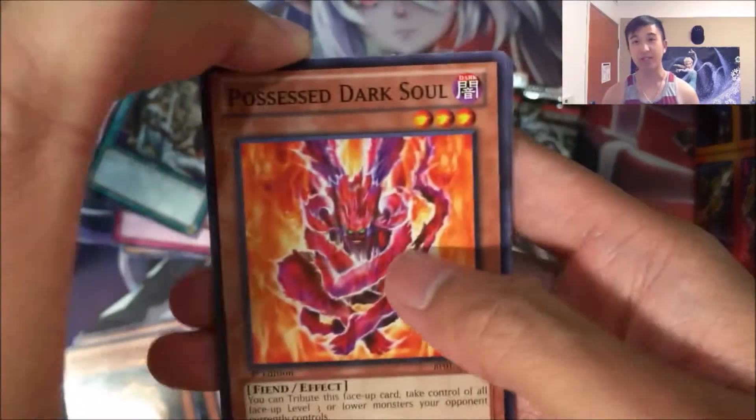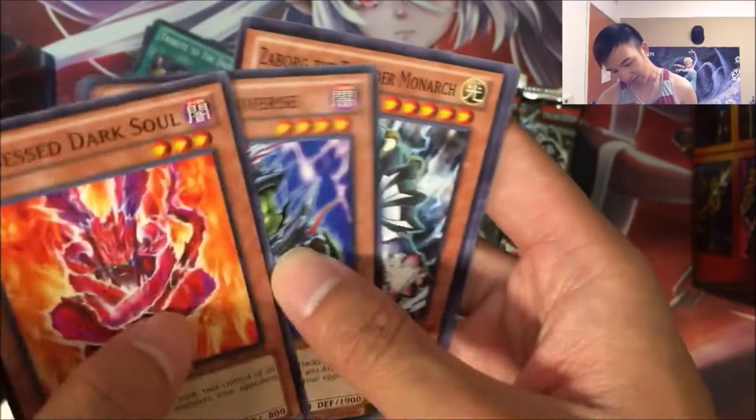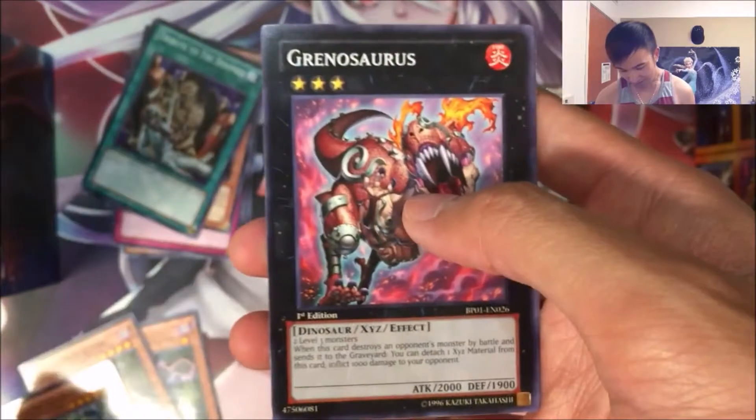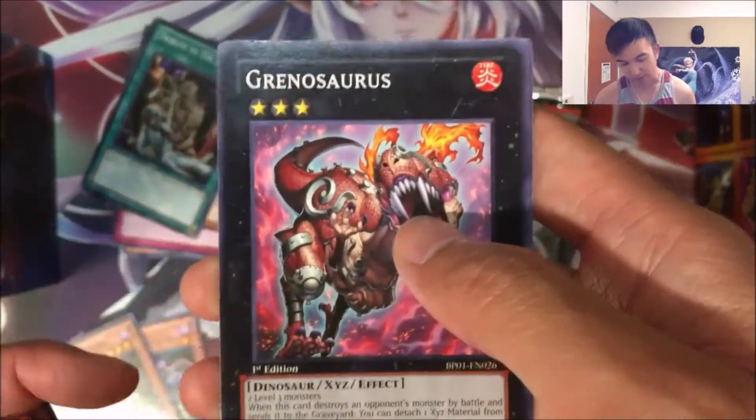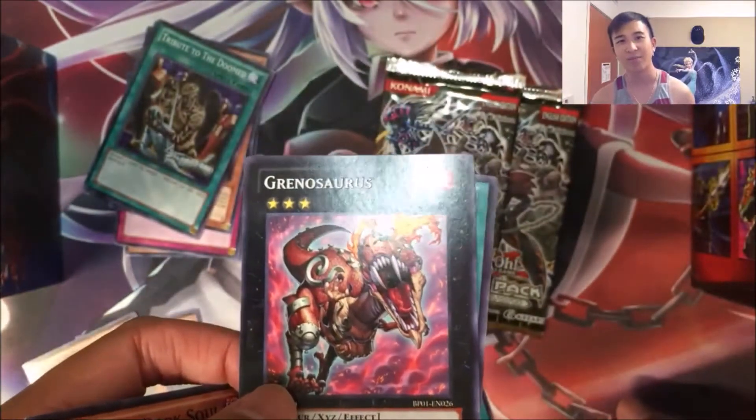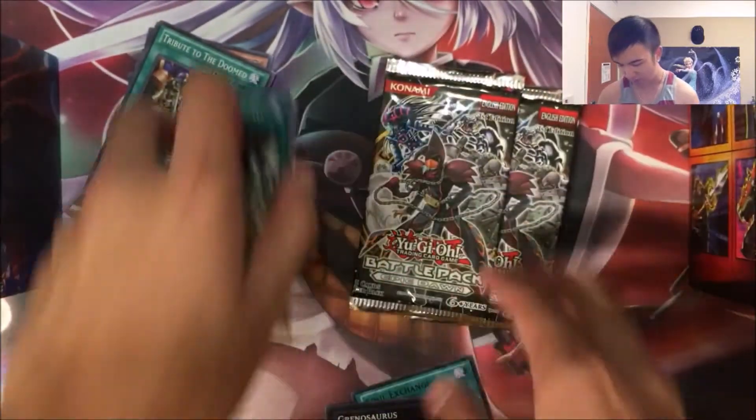Okay, we got Possessed Dark Soul. Exorion Universe. Zaborg the Thunder Monarch — that looks sick as a Star Foil. And equivalent to a black rare is Rinosaurus. For the XYZ, obviously they can't make a black rare. And the Fiend Sanctuary.